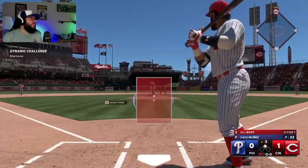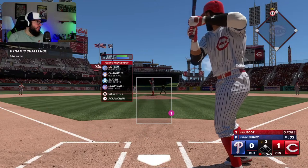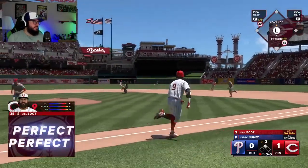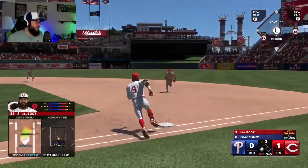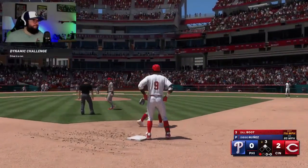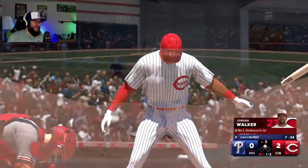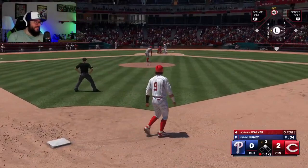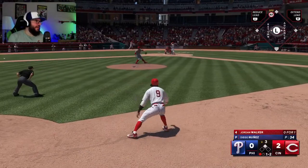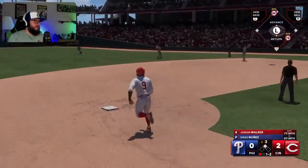We're gonna try and drive in the run. We want to work clutch but really trying to hit the home run. What does he throw? Curveball, alright. That ball is crushed, but my PCI was just a little off. Still productive at bat Dill, dang it I really want that home run. Here we go, Jordan Walker knocked me in. I gotta get my home run swing down.